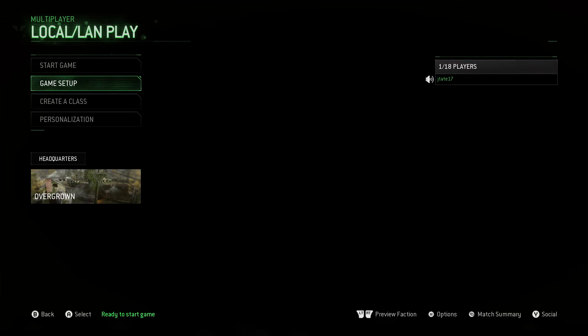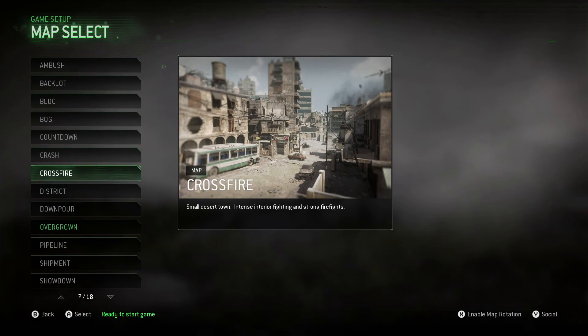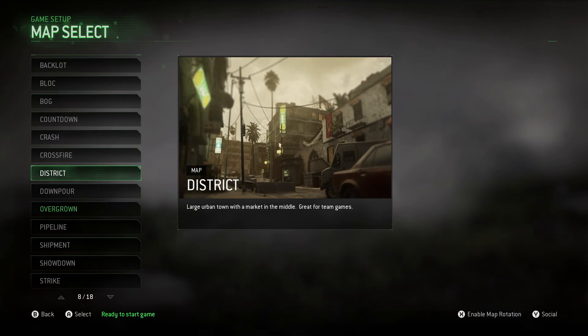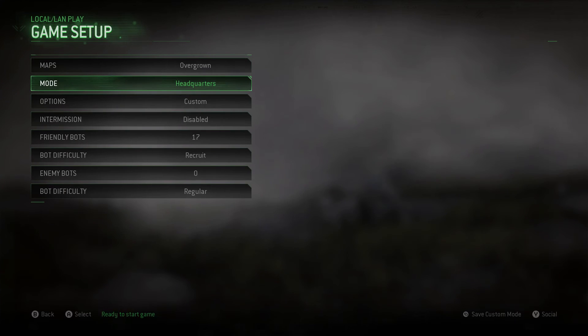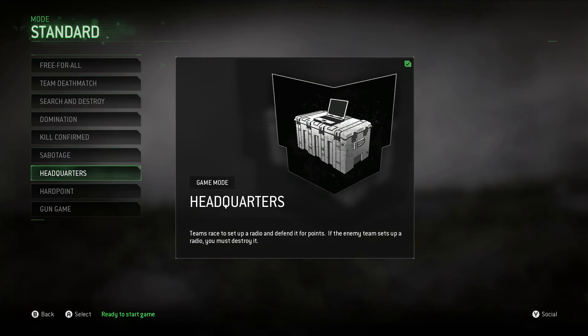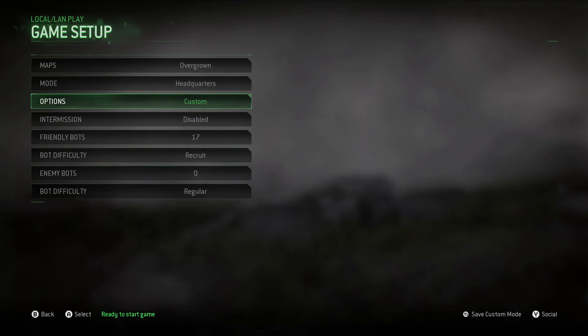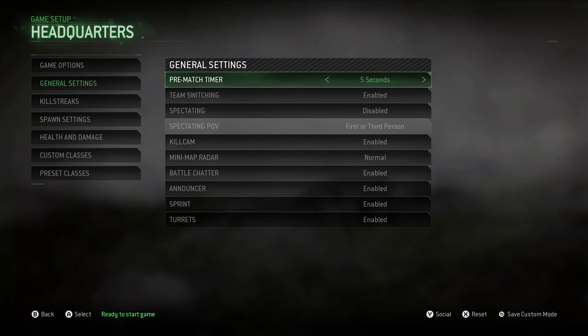First, what you want to do is go to game setup and go to whatever map you want to play. Today the map I'm going to be playing is Overground. The game mode you want to play is Headquarters, so you go to Standard, then Standard again, and select Headquarters.